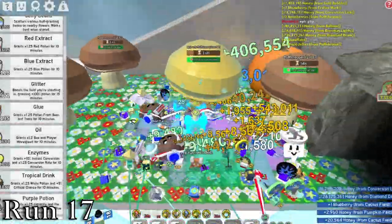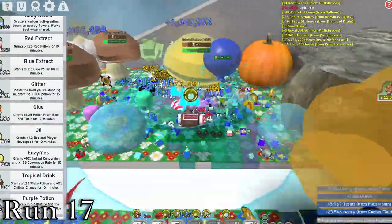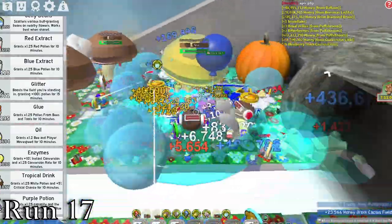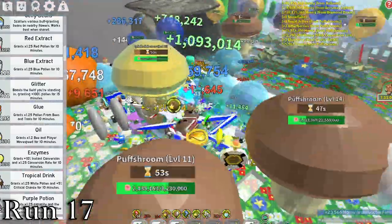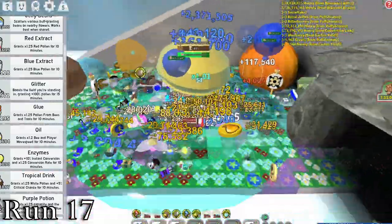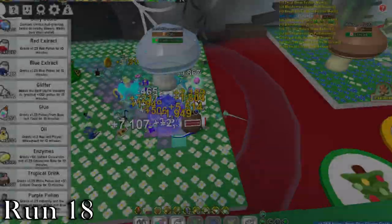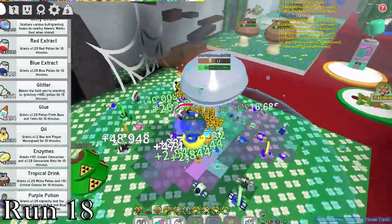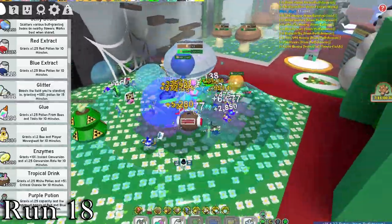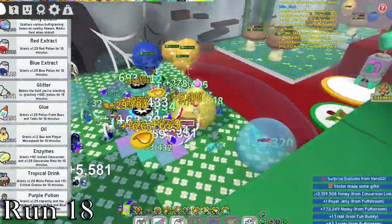Run 17 was pretty mediocre until a level 15 epic appeared in pumpkin right near the end. We were able to take it down and I got some nice loot. After it was taken down, we continued to kill some more puffs, and I'd say that this was a nice run. Run 18 had a very high count of rare puffs, but no epics or anything higher. So overall it was a fine run, but it definitely could have been better.